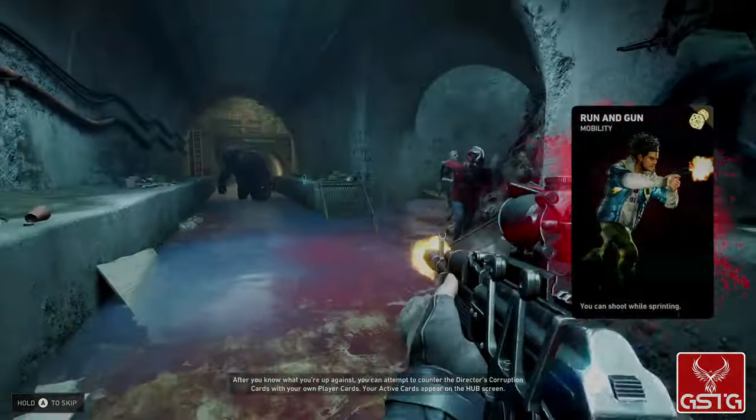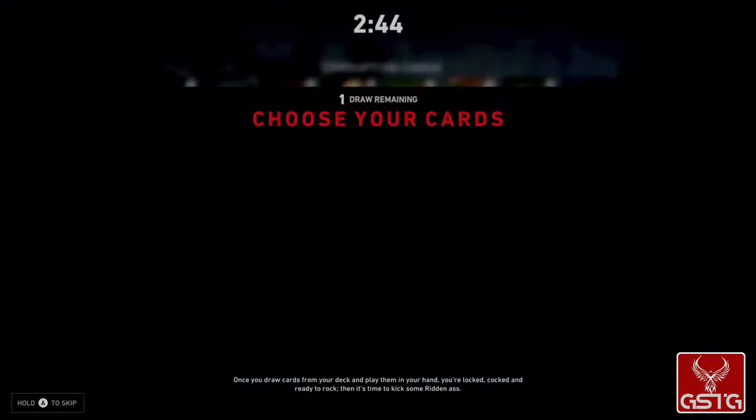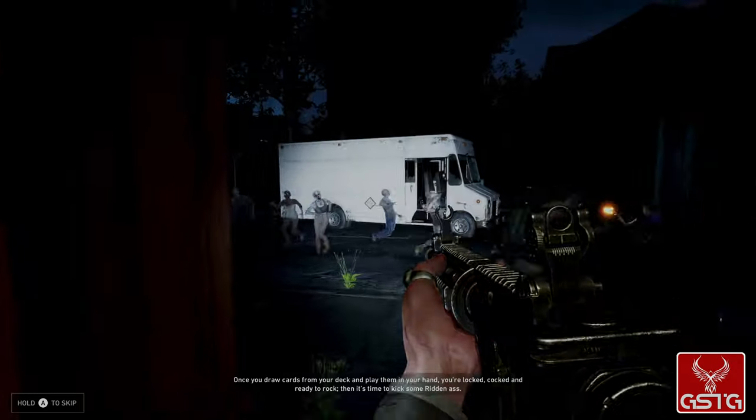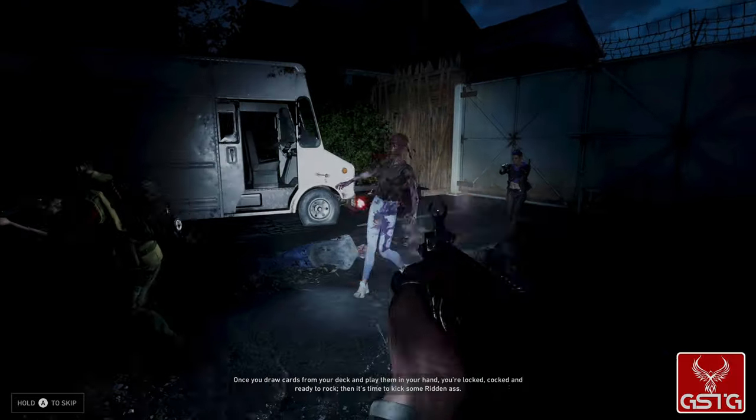Your active cards appear on the hub screen. Once you draw cards from your deck and play them in your hand, you're locked, cocked, and ready to rock. Then it's time to kick some ridden ass.